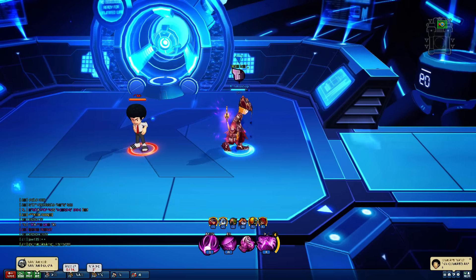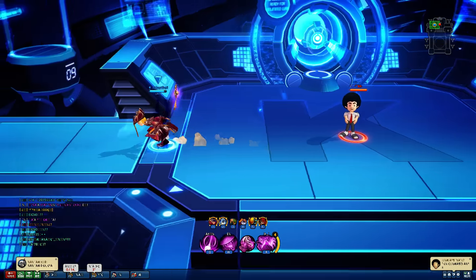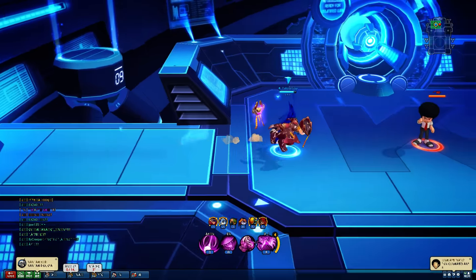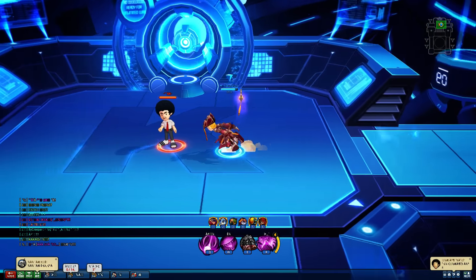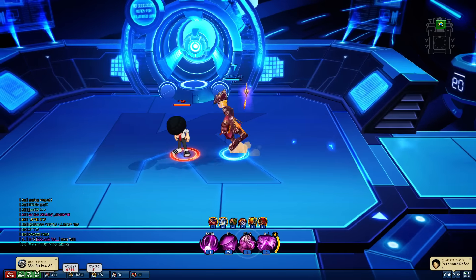Armor skill: once again you get that invulnerability and anti-flinch, but you also get a speed boost. The speed boost is pretty significant, and there may be a few other things from it as well — I'm just not sure what the full extent of the buff is.